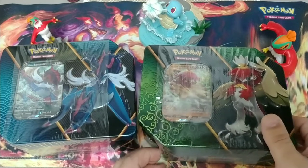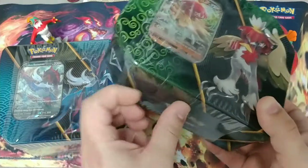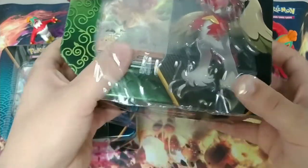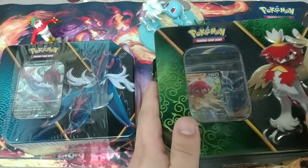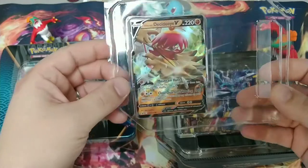I tried to find all three of these to open them up, but I couldn't find the single Typhlosion anywhere in stores or online. I wasn't finding it for a price I was willing to pay, so we're just going to open up two of them. And if we find something worth sharing, we'll post this — but I mostly want to see what's in here.